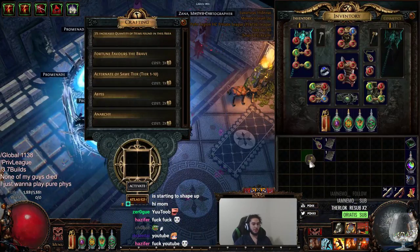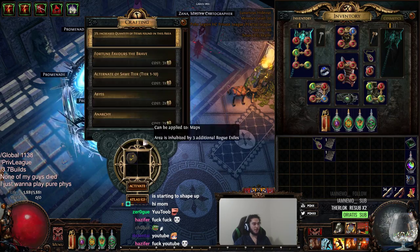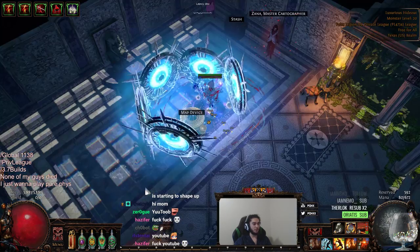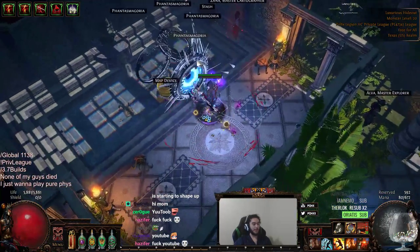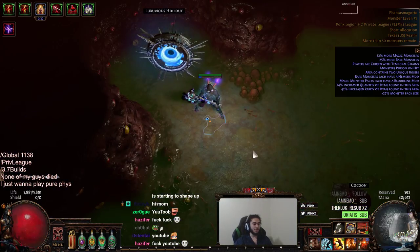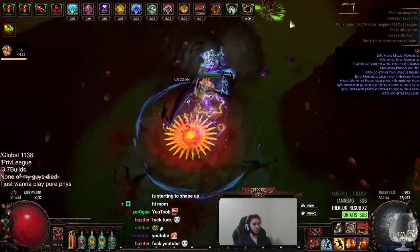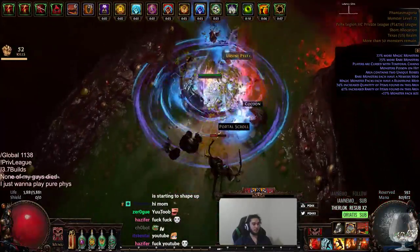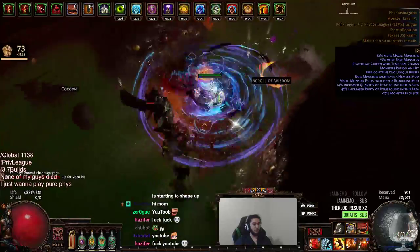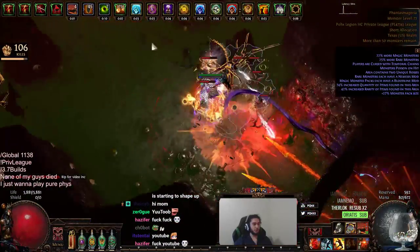Here is just a regular Phantasmagoria. The reason I wanted to show it is because it's the double boss, and I know people can get spooked at the Phantasmagoria boss since it does quite a bit of damage. I also decided to use Frost Blink instead of Dash, because Frost Blink allows you to actually use it while you're Cycloning, and you can also use it in midair during Leap Slam, which is really cool for repositioning.